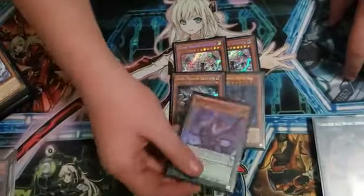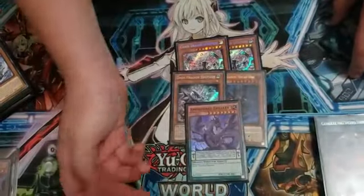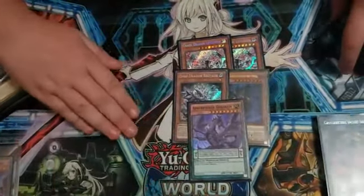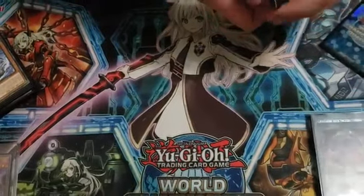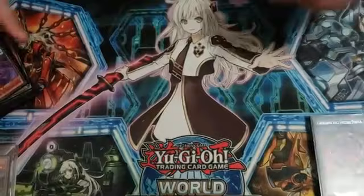Good against Skystriker — summon it, it's hard to get rid of. The only way for it to get rid of it is the Kaijin Wave, the set, which I probably won't have any of. But I activate Crescendo turn one.